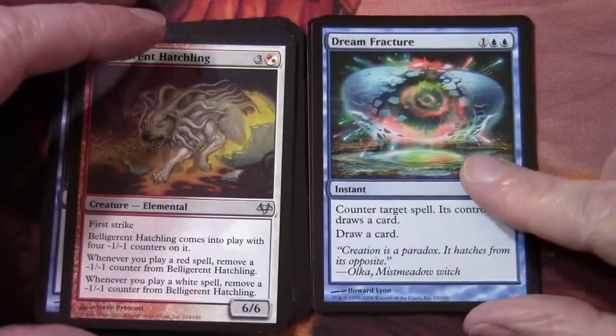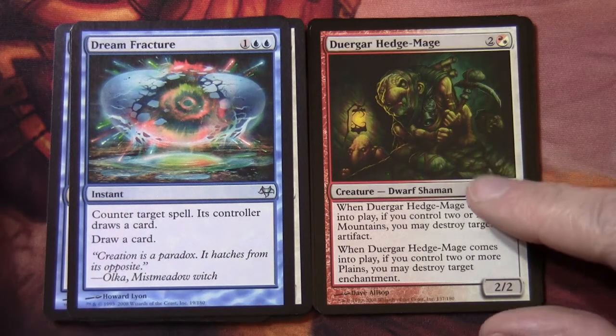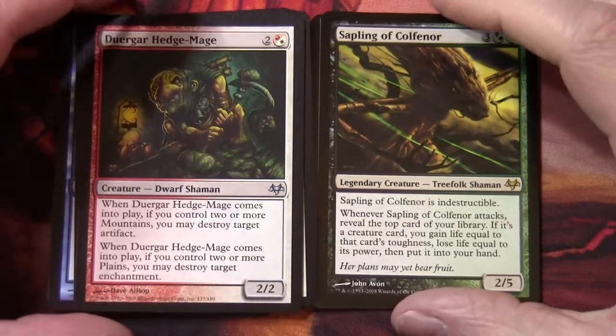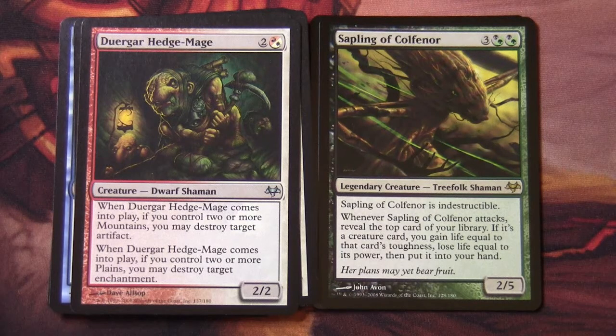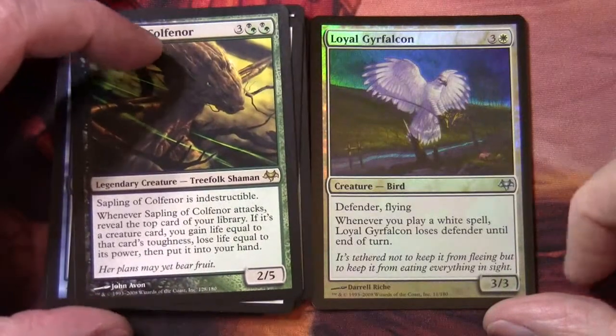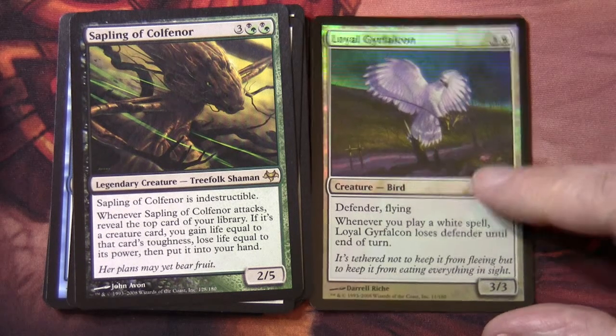We have Dream Fracture. Then we have a Durgar Hedge Mage. Our rare is Sapling of Kothenor — a legendary creature, always nice to pull one in pack openings. Three black-green hybrid legendary creature Treefolk Shaman, a 2/5. Sapling of Kothenor is indestructible. Whenever it attacks, reveal the top card of your library: if it's a creature card, you gain life equal to its toughness, lose life equal to its power, then put it into your hand. And we have a foil Loyal Gyre Falcon: three and a white, 3/3 bird with Defender and Flying — whenever you play a white spell, Loyal Gyre Falcon loses Defender until end of turn.